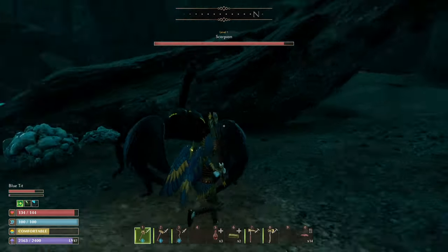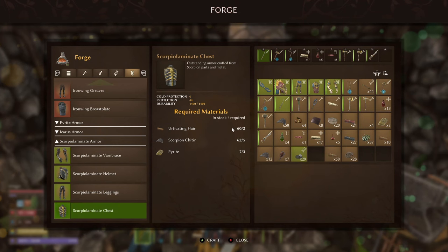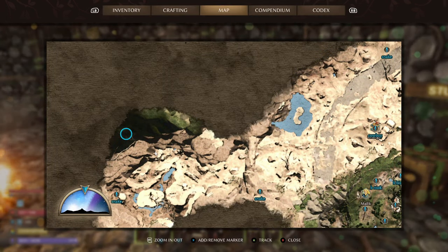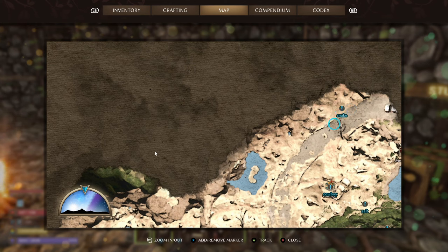Obviously they're going to be hitting you a lot with their poisonous tail. Twelve pyrite. You'll also need two scorpion telsons and four snake leather. There are three snake locations: one all the way at the bottom of the trench to the west, one just before the massive land bridge in a cave, and then one on the left-hand side of the road right towards where you get to the world's edge border with the bridge.